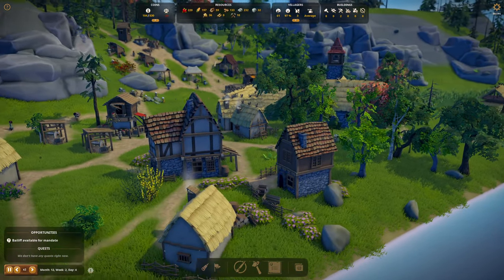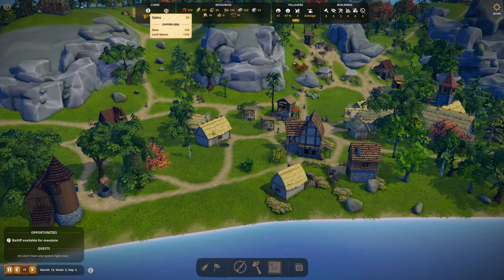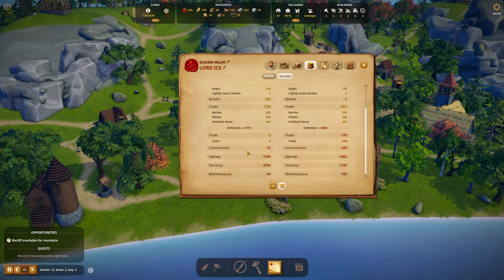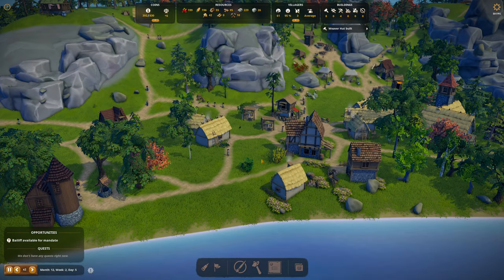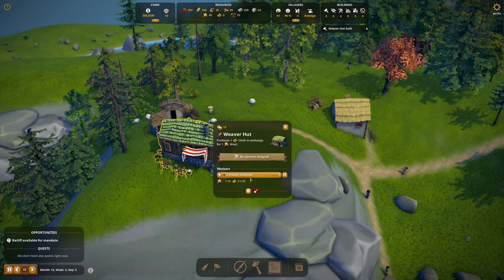There's our little house — check it out, nice! We are making money — just barely. Back to the budget: we did lose 166 last month, but we had 72 in construction and 50 in miscellaneous. We might still be losing money — we'll see. I'm counting on magic. The weaver huts are up now.